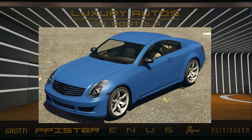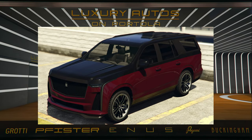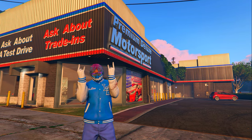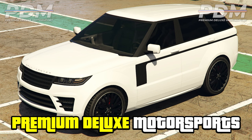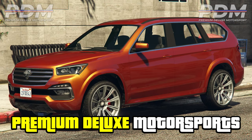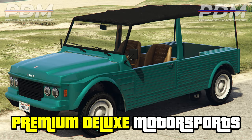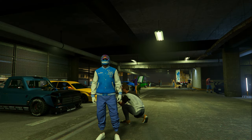Getting into the two new vehicles in Luxury Autos, we are going to be having the Fathom FR36 and also the Albany Cavalcade XL. Inside of the Premium Deluxe Motorsport dealership we are going to be having the Gallivanter Baller LE, the LCC Innovation, the Benefactor XLS, the Canis Kalahari, and also the Western Zombie Bobber.